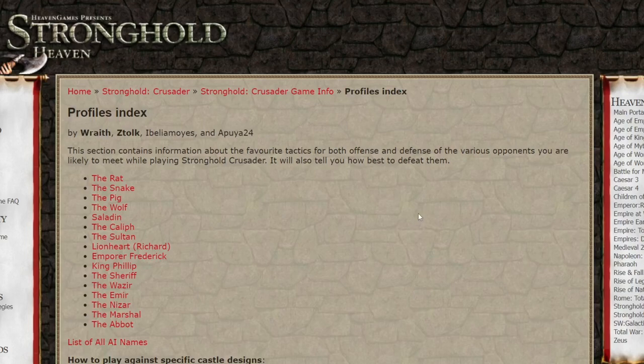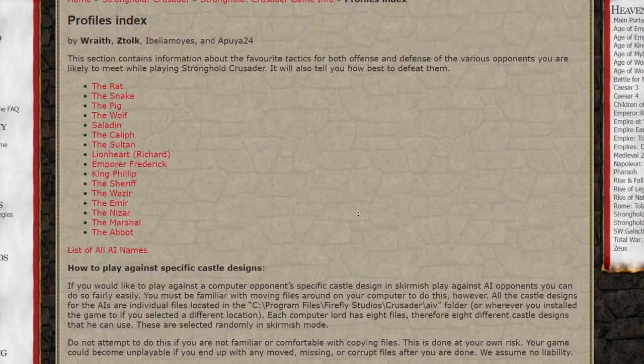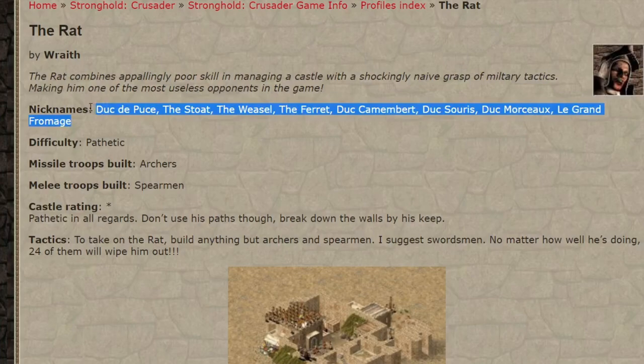So when I was making the last video, I found a written guide on how to beat every AI on Stronghold Heaven. It's probably a really old guide, but I remember using this kind of guides to beat the game back in the day. I'm not exactly sure how old this is, but I'm assuming these are all from when the Xtreme Edition was released. But without any further ado, let's see what they have to say.